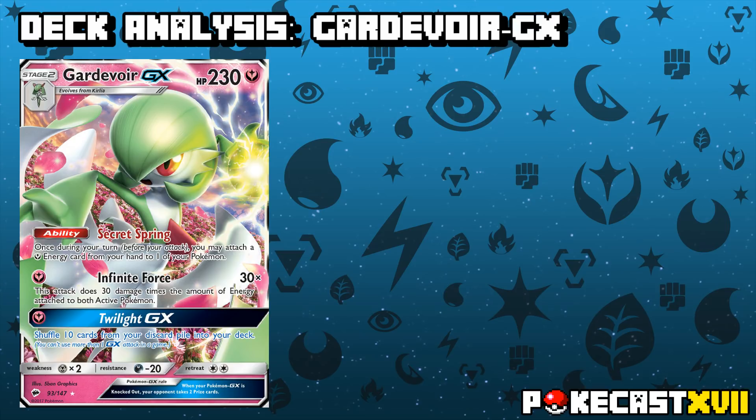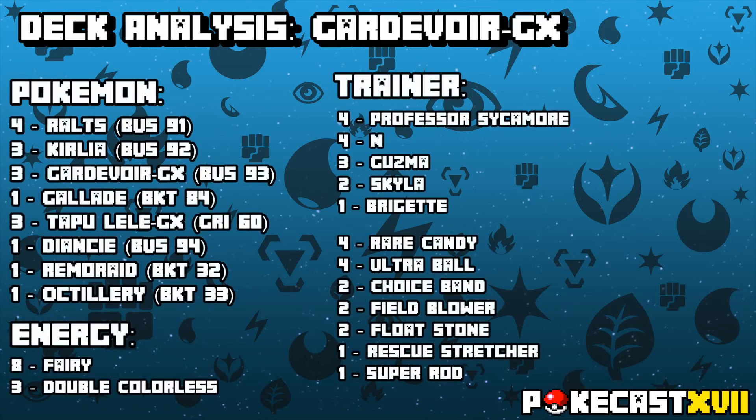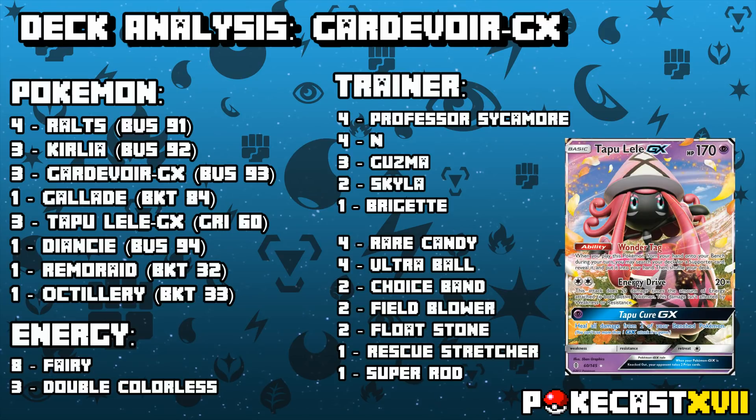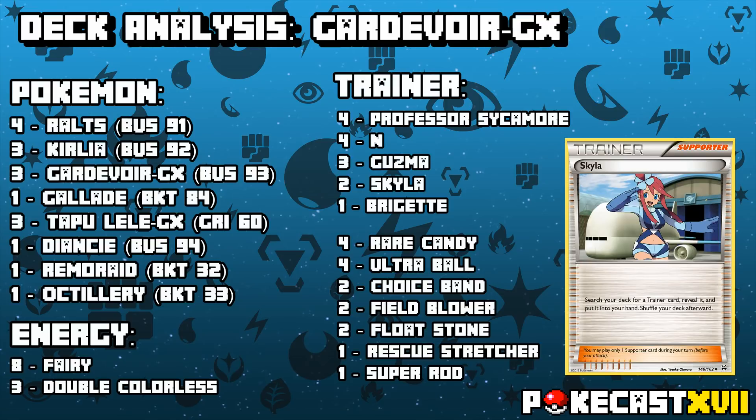Let's go into a breakdown of a skeleton list and see what a generic build looks like. The list is pretty generic, however there are some notable inclusions. Diancie is a great starter to have, especially if you're going second, as it can capitalise on hitting a turn 2 Rare Candy with its attack Sparkling Wish, since it evolves one of your Pokemon right off the bat. The emphasis on Tapu Lele GX is also pretty prominent, since you do run Skyla, which searches out the missing piece of the puzzle and grabs something like a Rare Candy to hit a turn 2 Gardevoir.